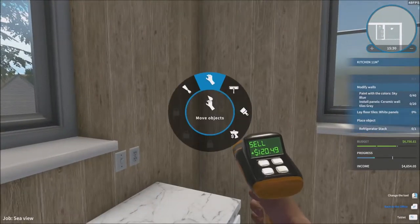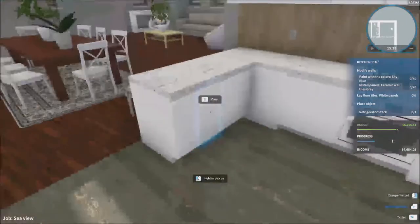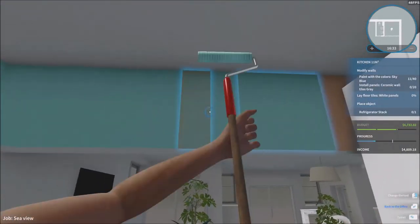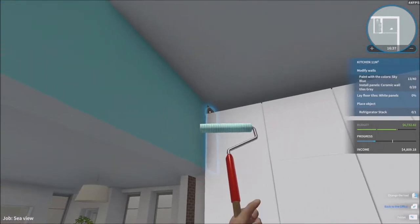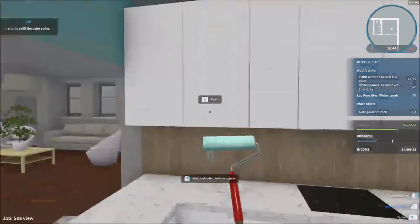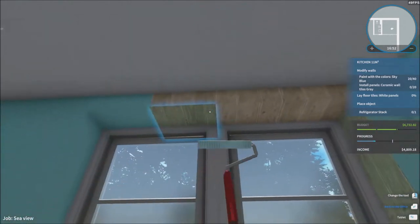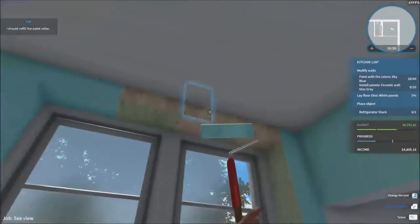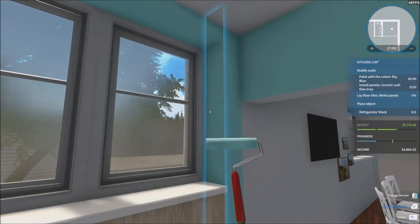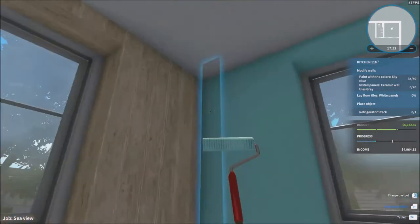We gotta remove the refrigerator and modify some walls — paint with sky blue and get some ceramic wall tiles in gray. The first thing is to paint these walls sky blue. The kitchen side is going to have the ceramic tiles, and the other two sides will have the paint. It's supposed to be 40 walls — I'm trying to do the paint first and then figure out the ceramic tile area.